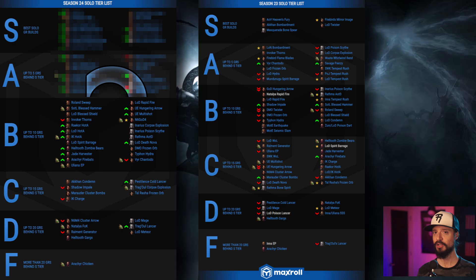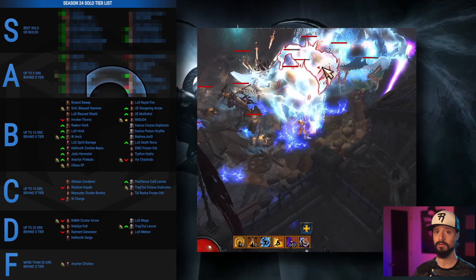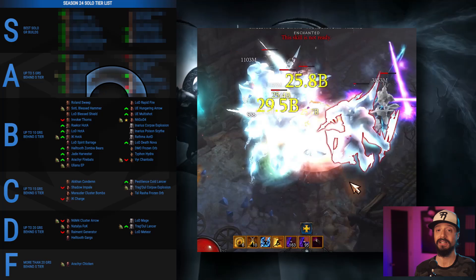You're seeing a lot of Haedrig's bags in here because no class has an exceptionally good starter set this season. However, we will call out Vyr Chantodo, which has dropped to B tier because it can't work in any Ethereal — it's using the two-piece Chantodo set. Since you are unlikely to have a useful Ethereal early on in the season, this actually does make Vyr's a stronger starter set than most, because it's not dependent on an Ethereal.